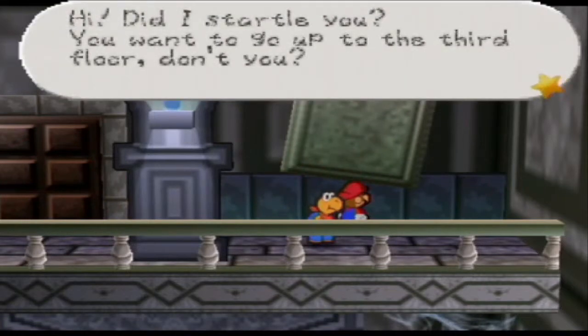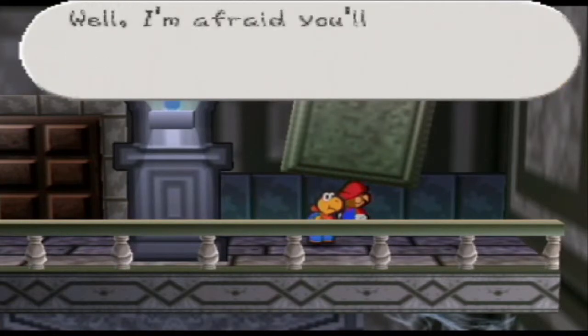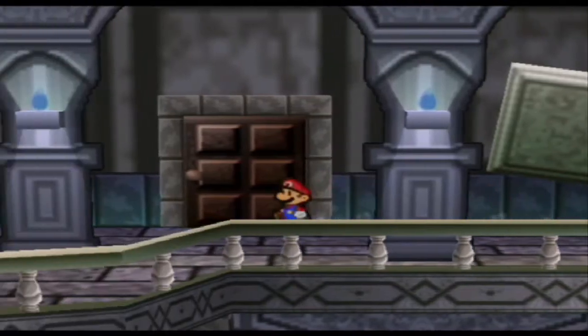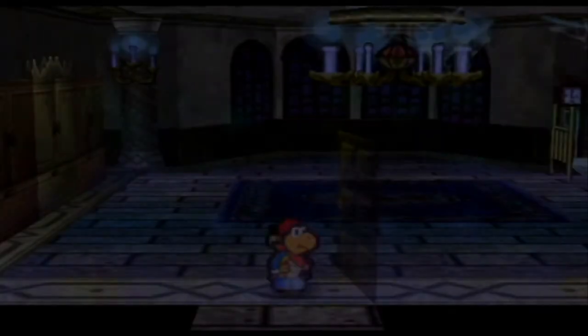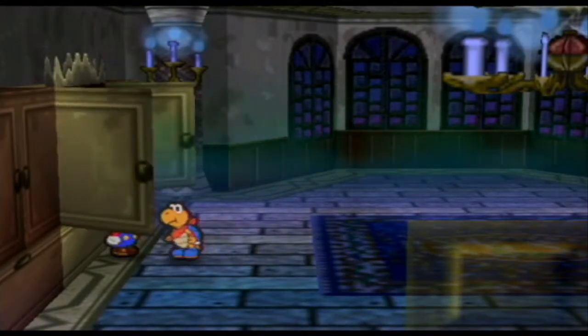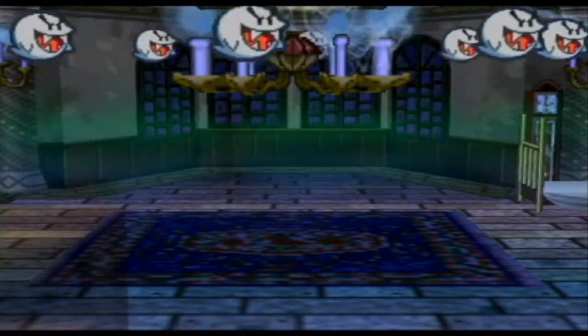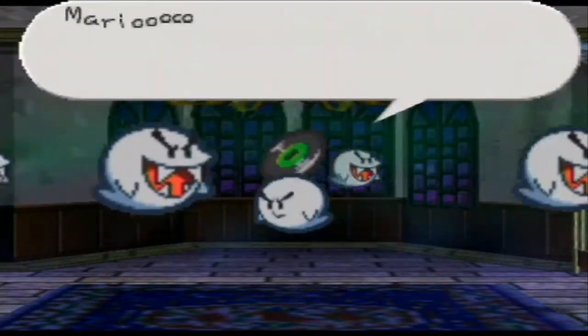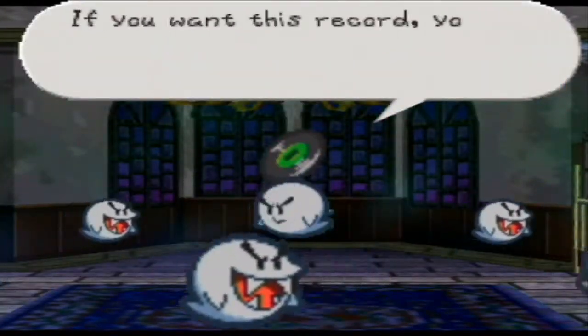Did I startle you? Want to go up to the third floor? Yes, we want to go to the third floor. Go upstairs. We're going to have to do a long string of events here just to get to the third floor. So we need a painting. Where are we going to get this painting, though? I guess this is where everything's going to start.